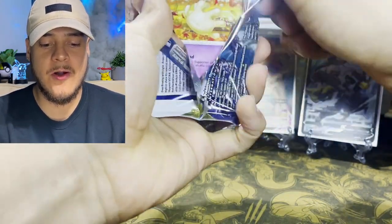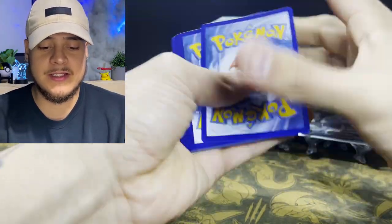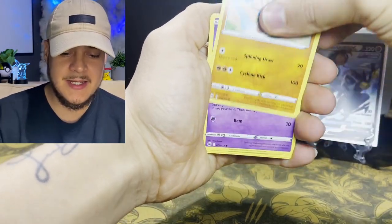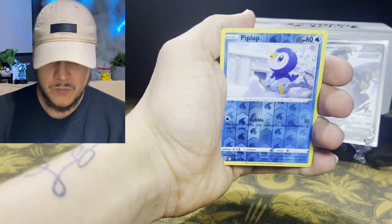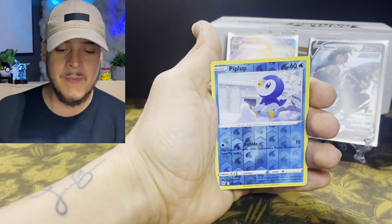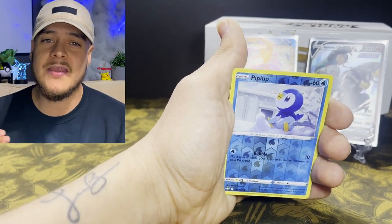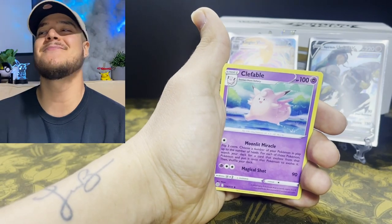This is our last pack of the night. If we do not pull a V Star card here we're walking away with no V Star cards in either Elite Trainer Box. Here's the code card — leave us a like. We got dark Brilliant Stars energy, Cradily, Magma Basin, Hypno, Milcery, Nosepass, Snorunt, Baltoy, Mincino, reverse holo Piplup — and the last card is a Clefable. We have yet to pull the Arceus V Star.